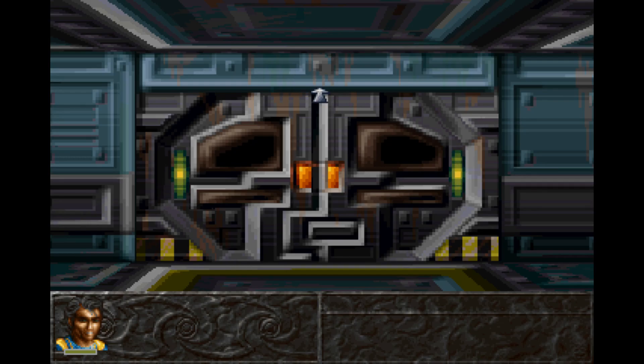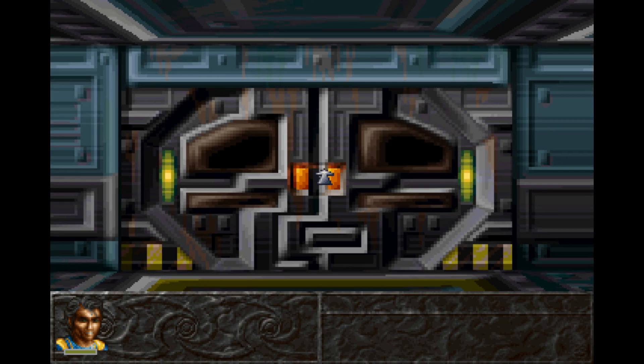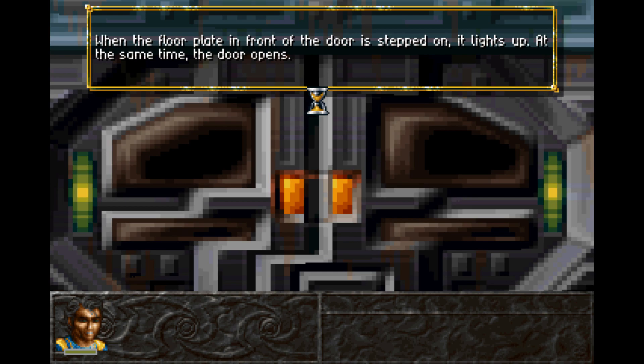Hello again, everyone. Welcome back to Albion. We are in the service corridor beneath the main deck on the Toronto. Let's go ahead and get closer to this door. When the floor plate in front of the door is stepped on, it lights up. At the same time, the door opens.